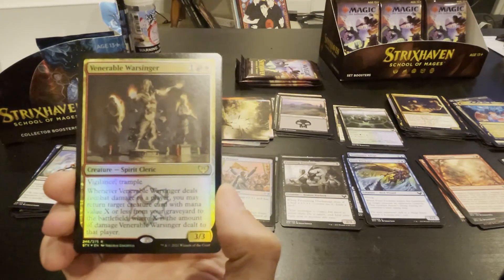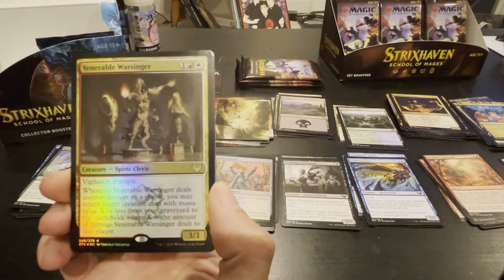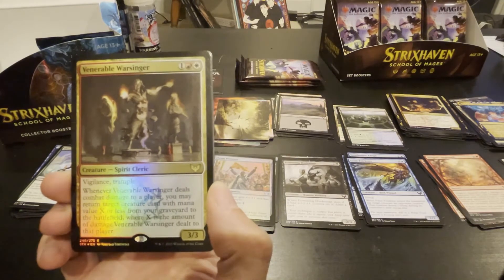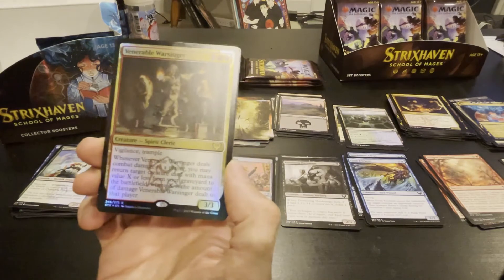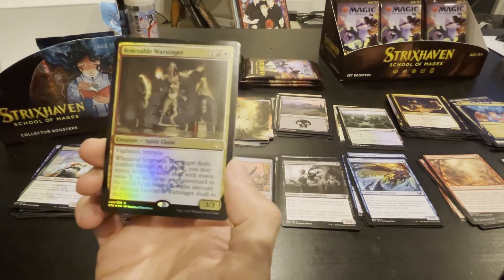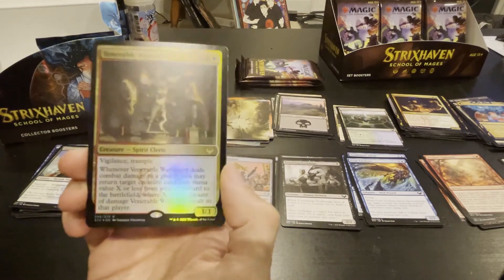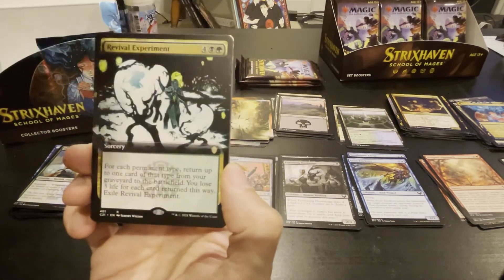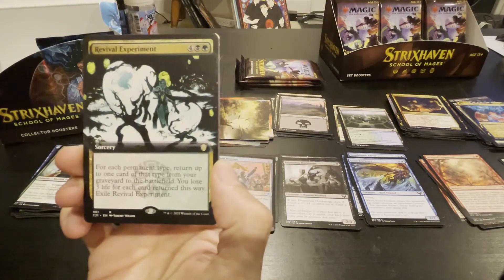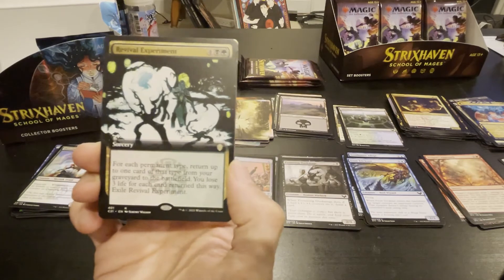Whenever he deals combat damage to a player, you may return target creature card with mana value X or less from your graveyard to the battlefield, where X is the amount of damage dealt. With vigilance and trample — imagine him with some sort of equipment or plus ones, getting him out early. I feel like he's better in Modern than in Standard.